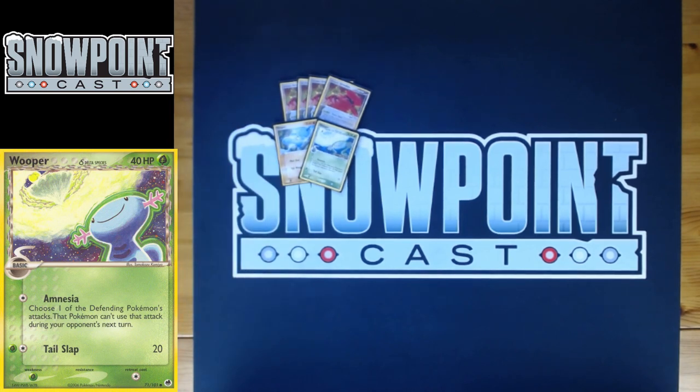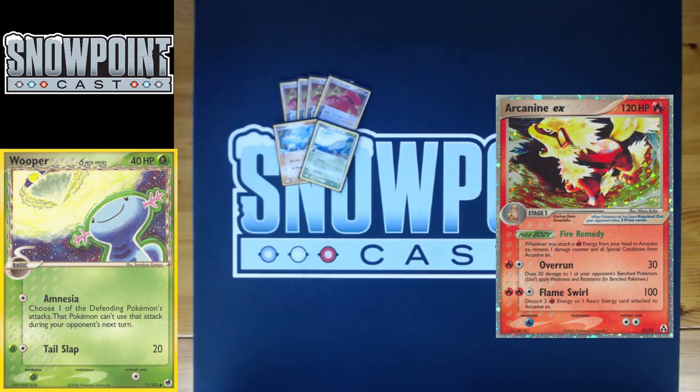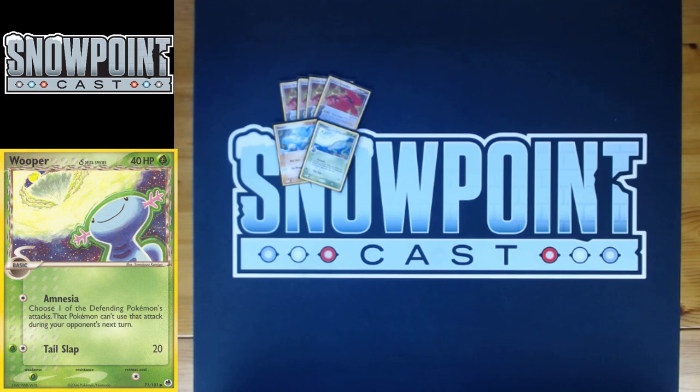The Dragon Frontiers Wooper having 40 HP is kind of bad because Arcanine two-shots it on the bench, and Arcanine is one of the top decks in RS to PK right now. But Amnesia is the reason you play this one. For one Colorless, choose one of the defending Pokémon's attacks — that Pokémon can't use that attack during your opponent's next turn. Forcing your opponent not to use the attack they want can be really clutch.